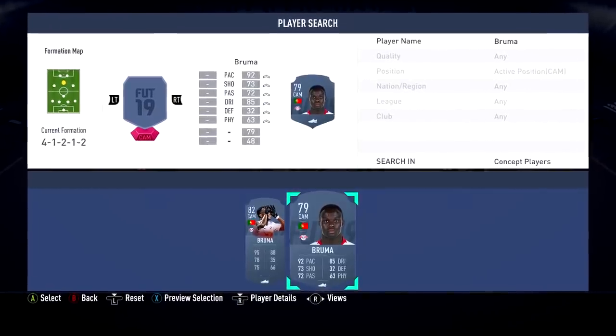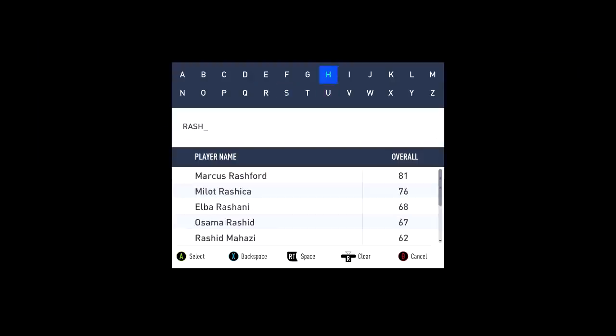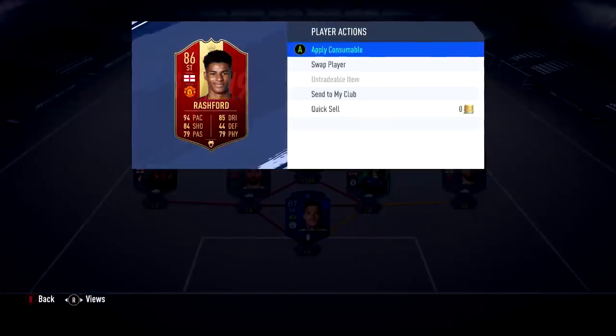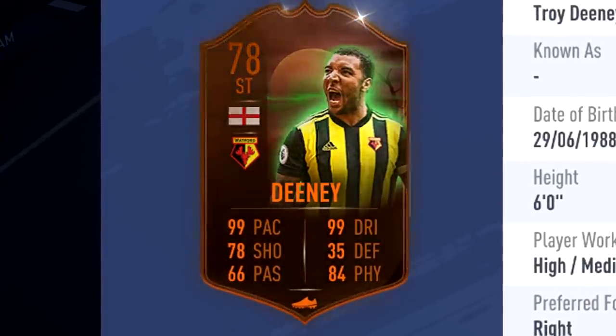Moving into the CAM, we're going with Bruma — 92 rated, he can definitely go in this team. For left striker, we're going with Marcus Rashford — 86 rated in-form. And for right striker, another Scream card: Troy Deeney, 78 rating, 99 pace striker, 6-foot — look at those dribbling stats too. This could be fun.